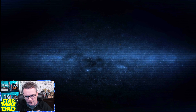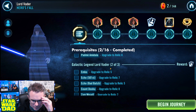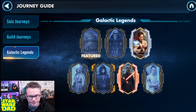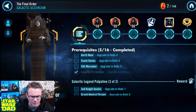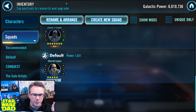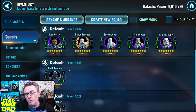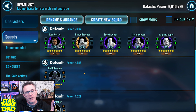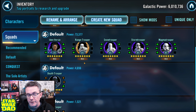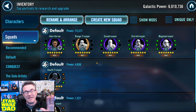I think Stormtrooper is in the Lord Vader journey — but no, he's not there, and he's not in Sith Eternal either. So all of those characters I just showed you for Iden Versio — literally all of them, including Death Trooper and Shore Trooper — none of those guys are required for any other journey farms in the game. This is a team that's going to be a banger team for you early on, but it just leads you nowhere.